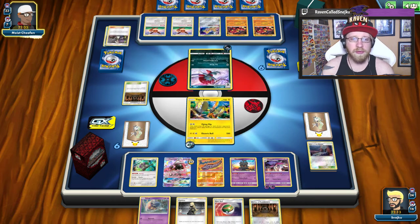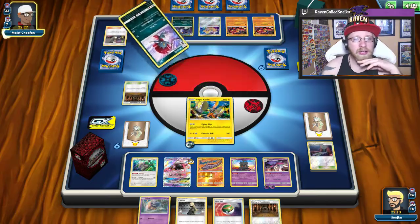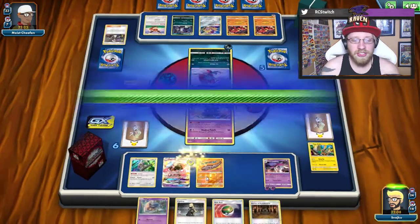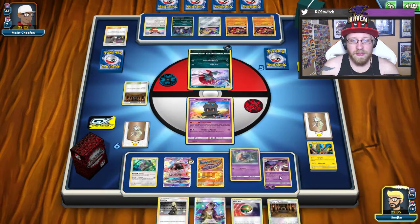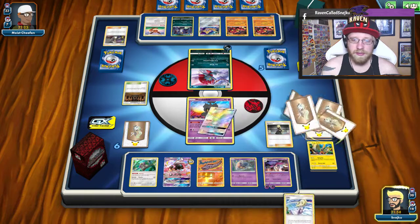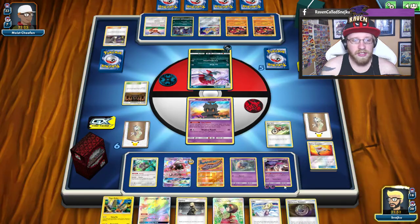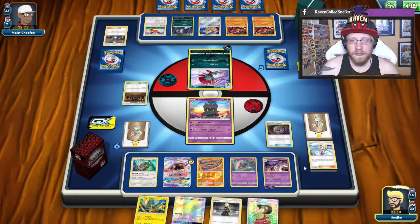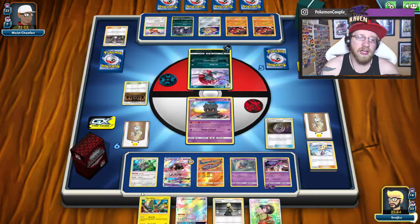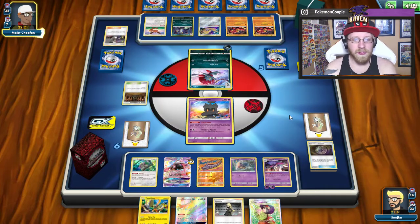Guzma - is it gonna go on Malamar? No, actually on Tapu Koko. Umbreon - whoa, what? That is a really interesting deck that we're facing. I'll have to give away Marshadow even if I don't want to. I don't have energy to do otherwise. Cynthia. I would love to play Guzma on Buzzwole but I did not have the energy to do that. Acrobike. Rescue Stretcher - definitely not good enough. Wait, so Malamars are prized? Uh-oh. That is not looking good for the Malamar spread right here.